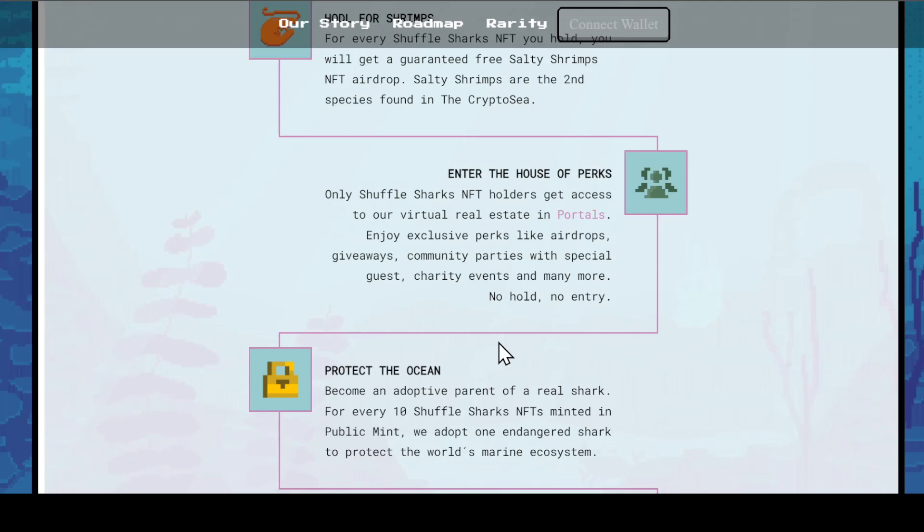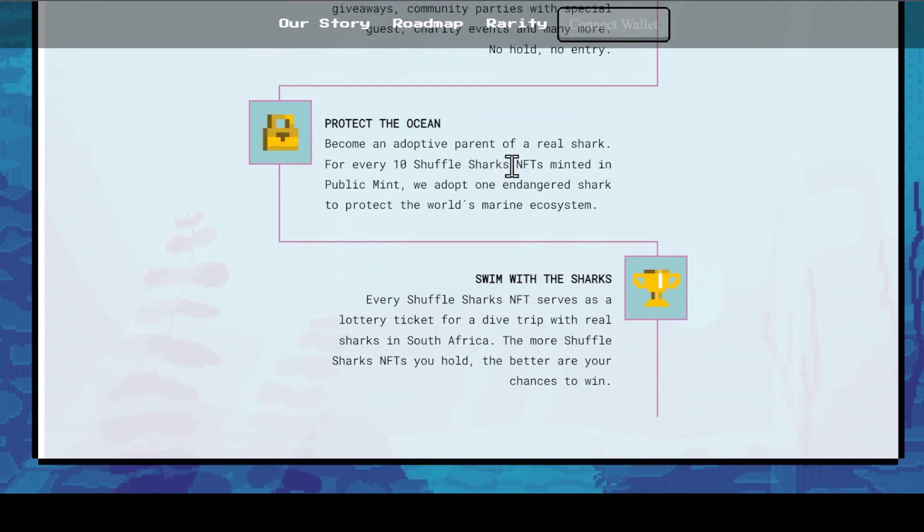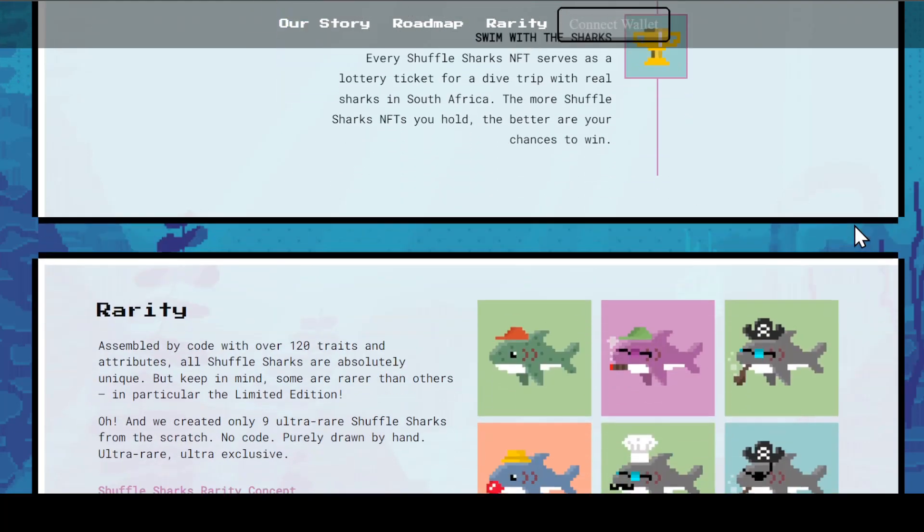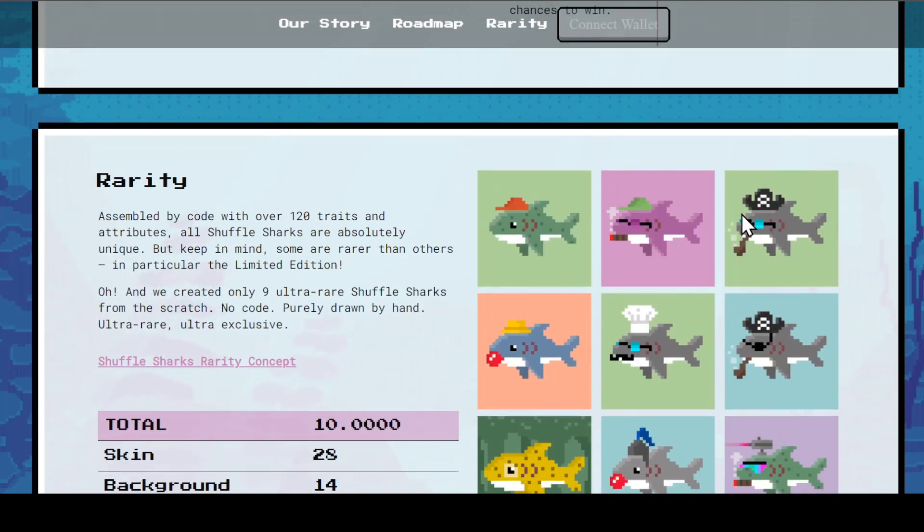Protect the Ocean: for every 10 Shuffle Shark NFTs minted in the public mint, they adopt one endangered shark to protect the world's marine ecosystems, so part of the proceeds fund this mission. Last on the roadmap: swim with the sharks — every Shuffle Sharks NFT serves as a lottery ticket for a dive trip with real sharks in South Africa. The more Shuffle Shark NFTs you hold, the better your chances are to win.